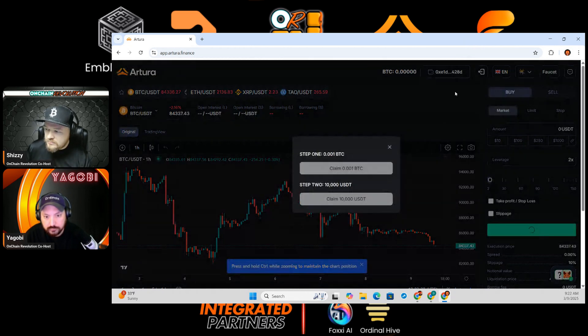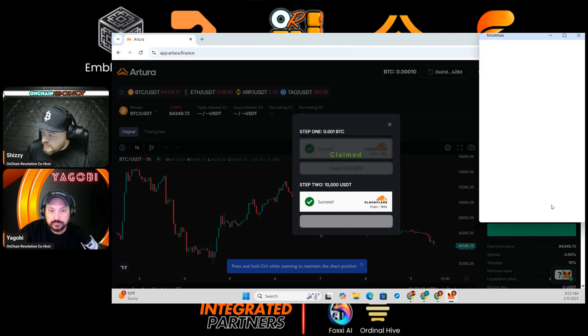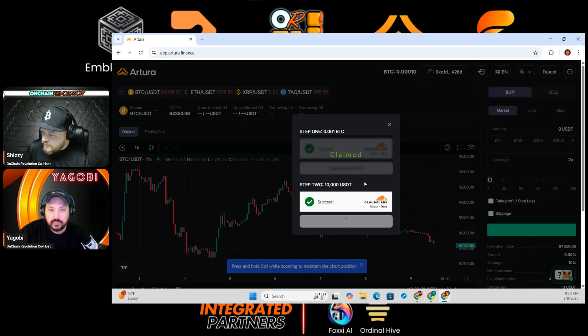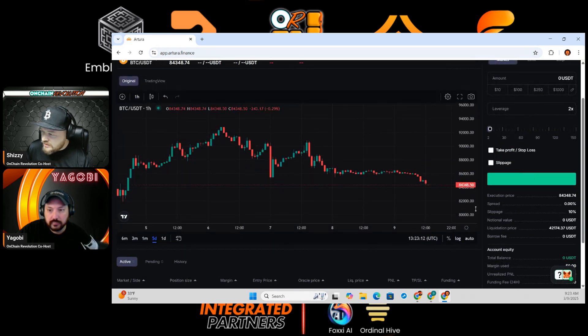The next thing you need to do is go to Faucet. When you go to Faucet, you're going to wait for these two things to pop up — there's a verification making sure you're not getting multiple claims. You'll hit verify that I'm human. I'm going to claim the 0.01 BTC and then claim the 10,000 USDT, because that is what I'm going to trade with. Then it's going to come up — review, confirm. Claim, claim. And then we are good. Hit the X and give it a quick refresh. That should bring up my USDT balance.